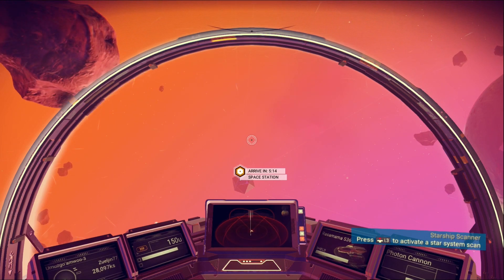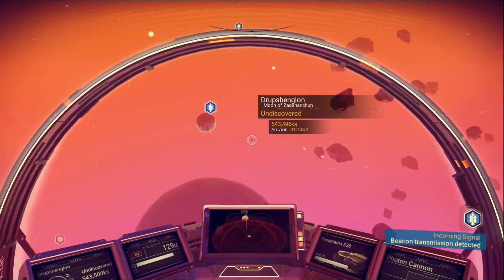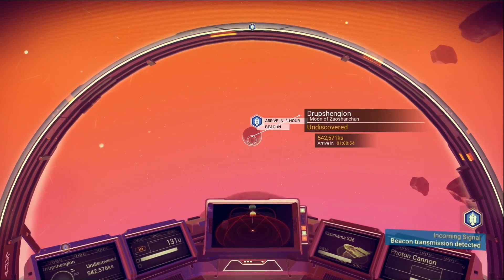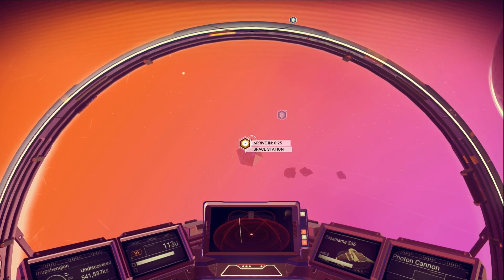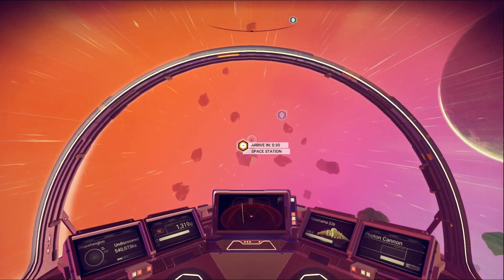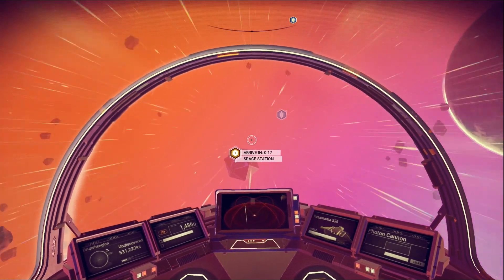L3 to activate a star system scan - it's the same kind of scan you can do on the ground. Incoming signal detected. There's a beacon transmission, so that's some sort of distress call or whatever. I really think we should go to the space station first. By boosting it dramatically changes how fast you travel - in about 20 seconds it gets down, and I could slow down because it does slow down rather quickly.